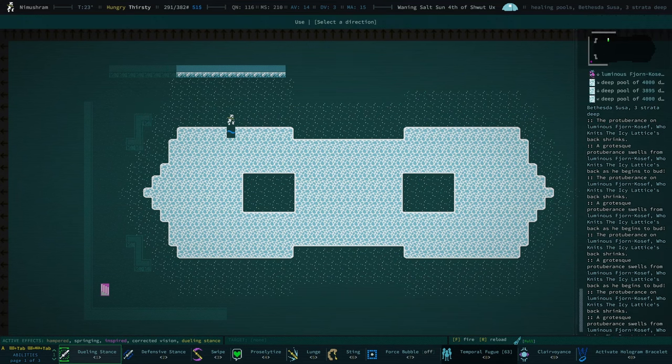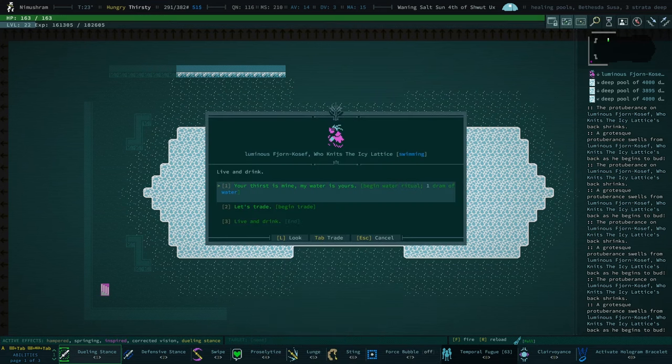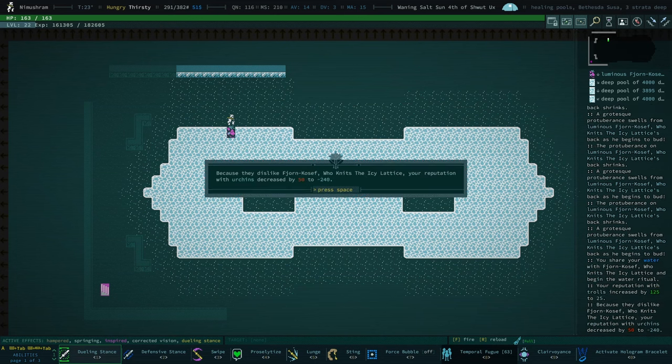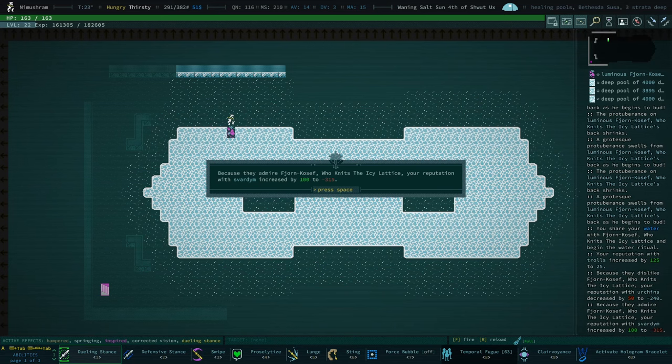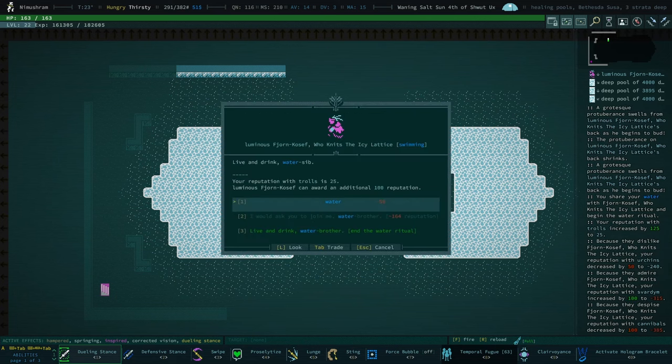I'm kind of blown away by this. Disliked by urchins, admired by svardim - that's a win-win, I love me some svardim rep. Urchins decreased by 50 to 240, we're almost on good terms with urchins. Being admired by urchins would put us over the top.